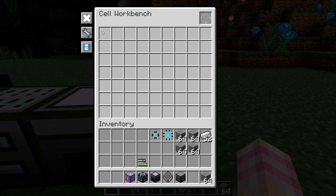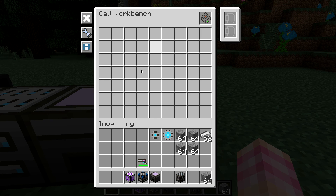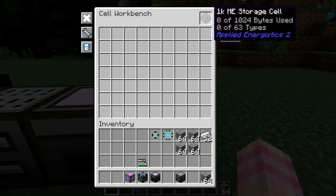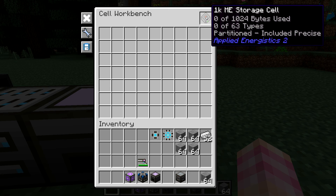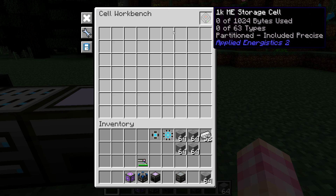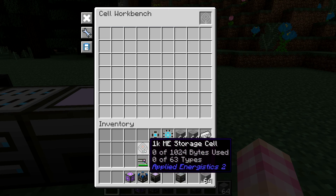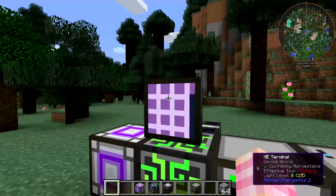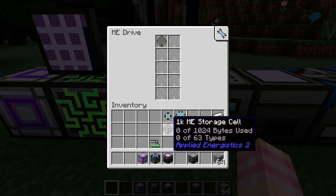The Cell Workbench works like so: you take a storage cell, or in this case the Matter Cannon, and place it in the slot up here. Then you can put whatever items you want to store in this cell into the grid. For instance, if I wanted an entire 1K ME storage cell to hold only stone, I could place the stone into the square here, press the partition storage button, and now it says it is partitioned, included precise.